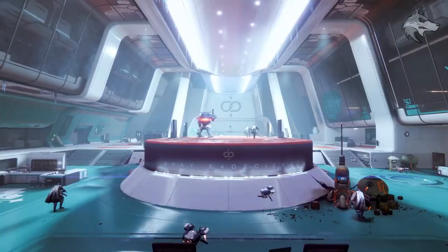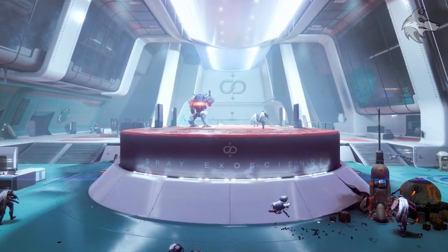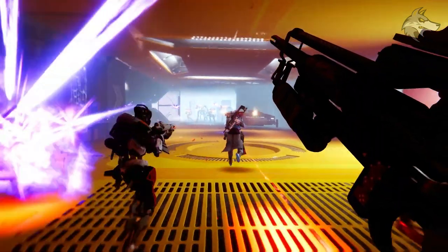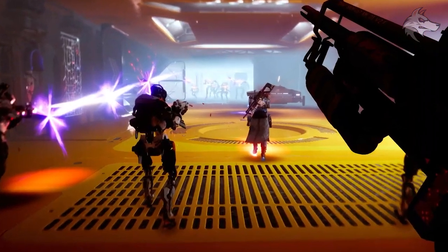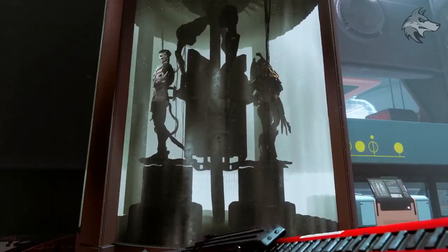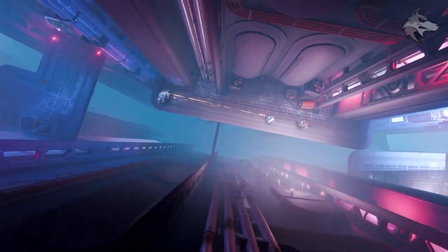We can see Bray Exoscience and a new icon specifically for Bray Exoscience. Structurally and visually these are some really new palettes for the game. We see what appears to be an action sequence that includes AI in the form of one of these assault bots — possibly a mission sequence or a specific encounter. Really cool shots especially inside the Bray facilities, with what appear to be Exos hooked up in machinery alongside Vex.